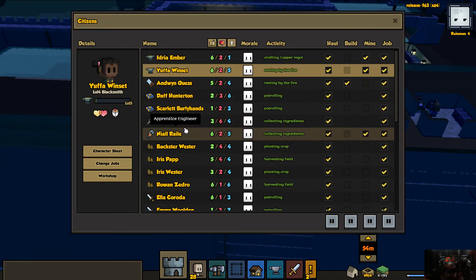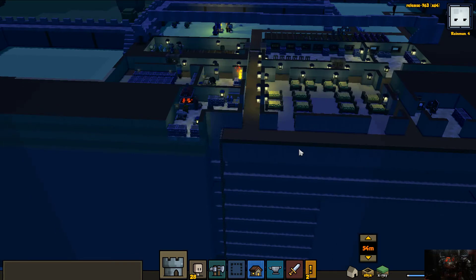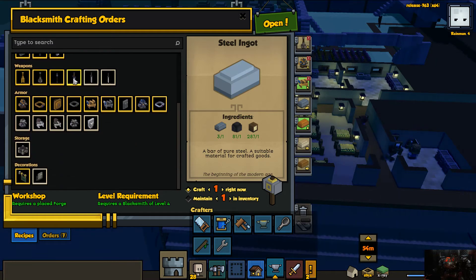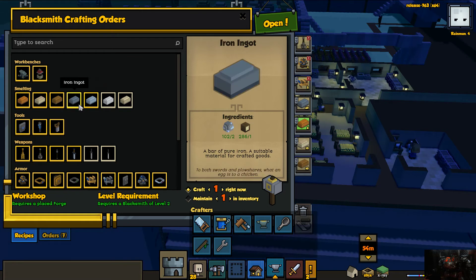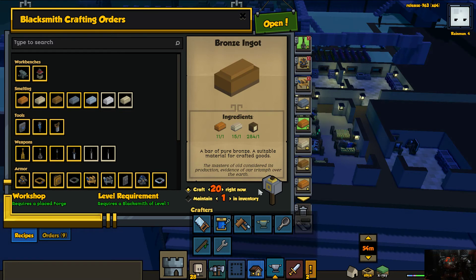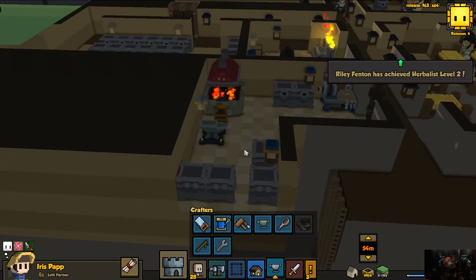We have two blacksmiths! Two blacksmiths, two clerics, one engineer, one cook, one carpenter, a whole bunch of soldiers. Two new weavers, perfect. So one of them should now be flying through a lot of this stuff. Let's just get into the basics — six more of you, that's 13 to 26, and then 20 more of those. That should also help our lower level character get through stuff faster, as long as they're both using both of these.